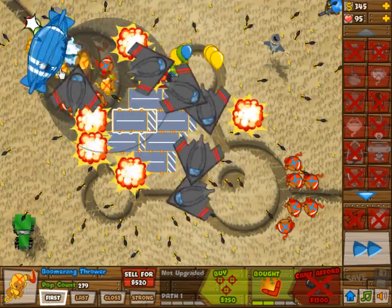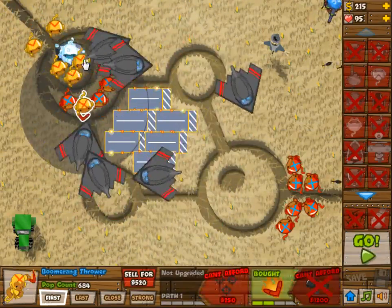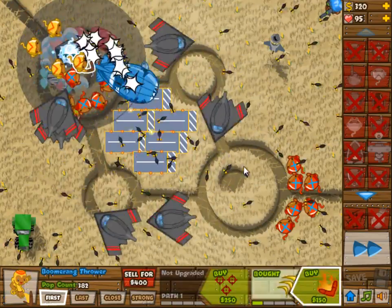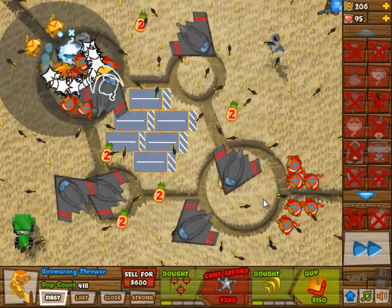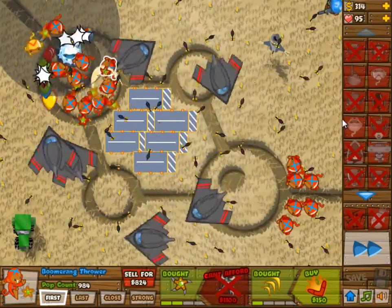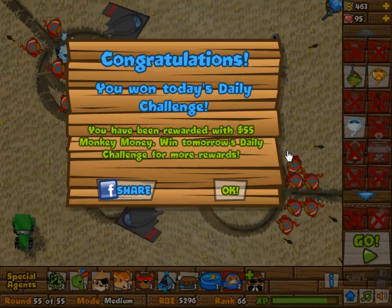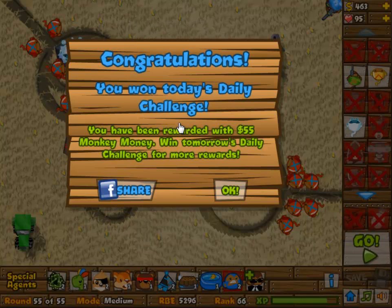We are almost done — a few more MOABs and then we should be finished. The cleanup crew has no work to be done here. They did clean up pretty well after those MOABs in the beginning, but now they are not even reached anymore by the balloons. Getting a freeze tower in there just to handle this wave of significant amounts of balloons. And there we go — winning the challenge! I hope you enjoyed, I will see you next time. GG.